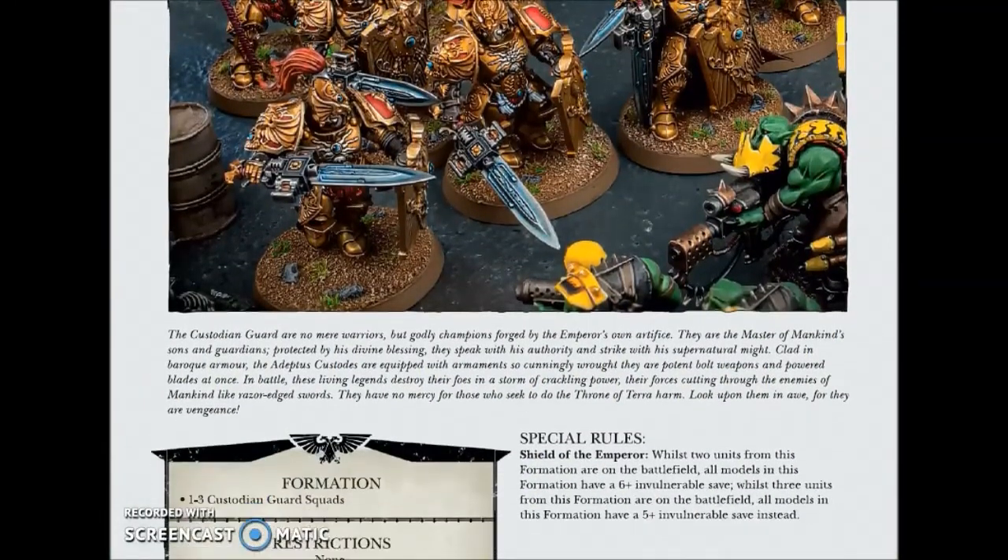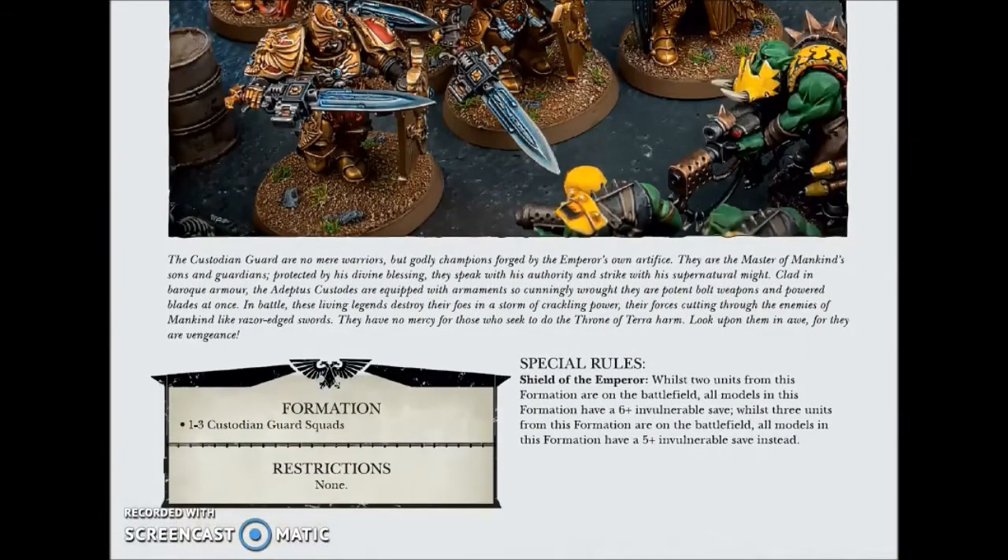To round up: they also have a formation. You can take one, two, or three Custodian Guard Squads — this is the only way to include them in an army without going Unbound. Taking one squad is fine, but if you put two squads you get a 6+ invulnerable save, and if you put three squads you get a 5+ invulnerable save.